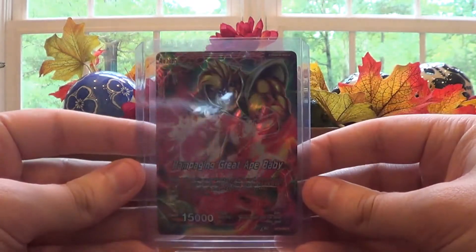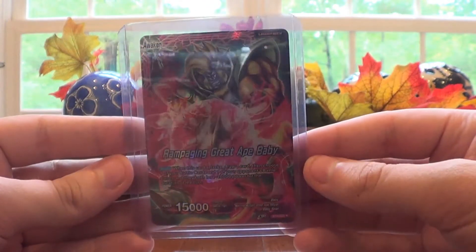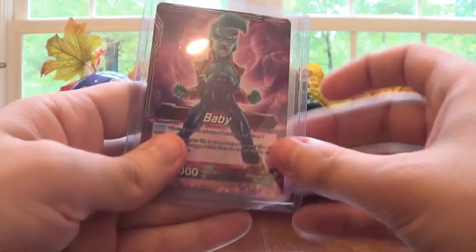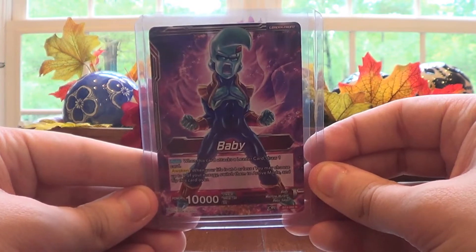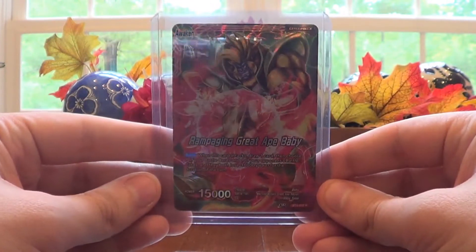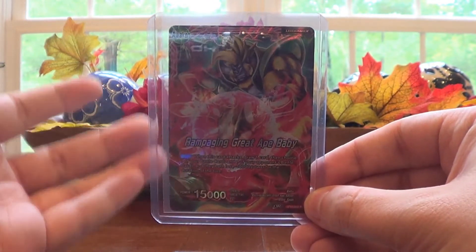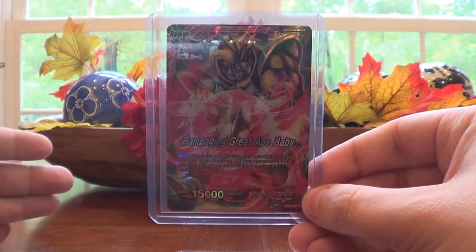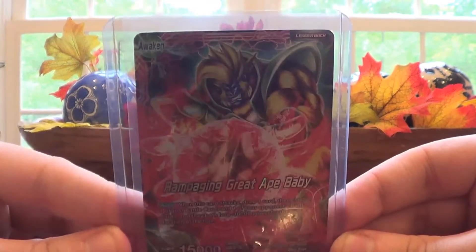Next up we have another rare — a holo rare Leader, or foil as they prefer to call it for this game: Rampaging Great Ape Baby. He was really the only villain I liked in GT, not gonna lie. This card is from more towards the end of his run, I believe. I haven't watched GT since I was a kid, so it's hard to remember, but I do remember not liking most episodes. The holo on it looks great.